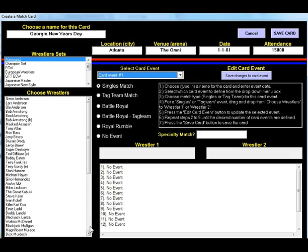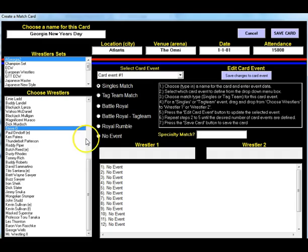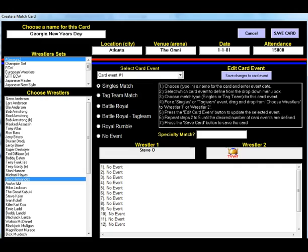In this match we're going to have Steve O — one of my brother Herman's favorite wrestlers of all time. We're going to drag Steve O right here — just click and drag — and he's going to face the handsome half-breed Gino Hernandez, gorgeous Gino. You can enter a specialty match, which we're not going to do for this one. We'll click Save Changes to Card Event, and you'll see our first match is a singles match: Steve O versus Gino Hernandez.